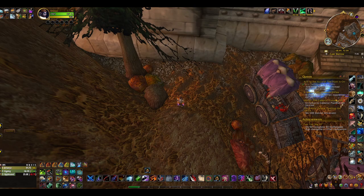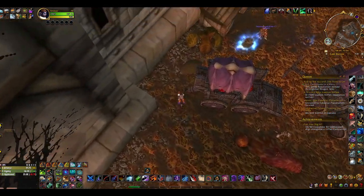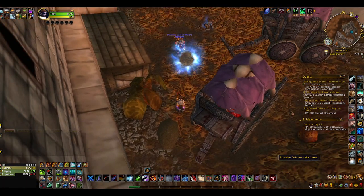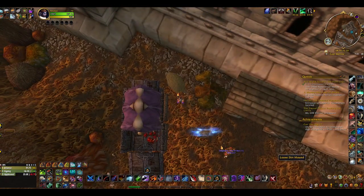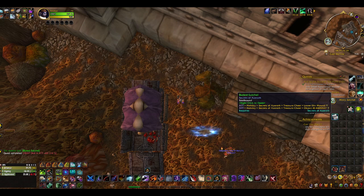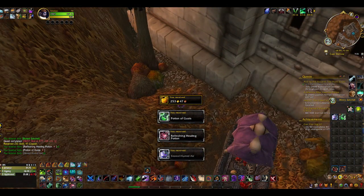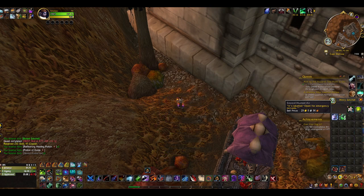This is number 16. It looks like someone put a portal on it, but no — here it is. Here's the dirt pile. Loose dirt mount. Satchel. More potions and stored humid air. 29 gold. Stored humid air — that's not fair. Bad.